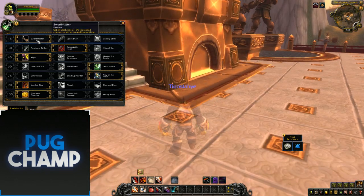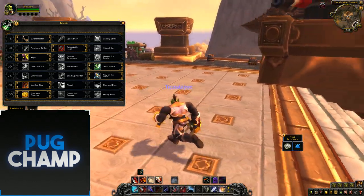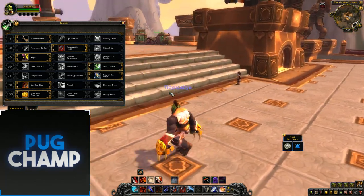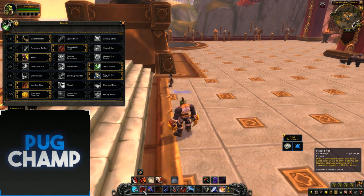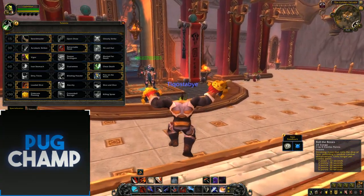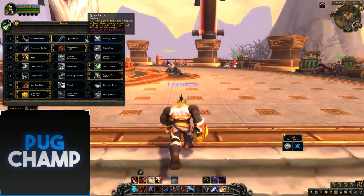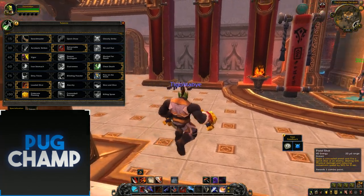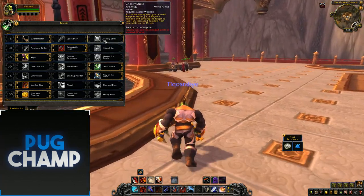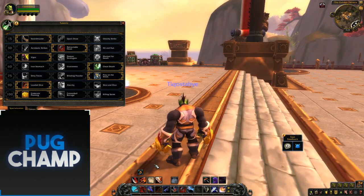For the talents in the first tier, you've got Swordmaster which increases Saber Slash's chance to give you an instant Pistol Shot. I take this every single time because it's just way better — when you get that instant Pistol Shot you get so much more combo points for Roll the Bones. Quickdraw is pretty good but you don't really get that many Pistol Shots, and Ghostly Strike is not really any good because it only gives you one combo point whereas Swordmaster gives you a chance at even more.